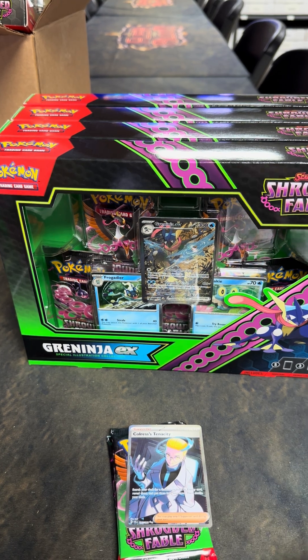Two more packs, and that will conclude the King Gambit Shrouded Fable case break video. We have not pulled a hit yet out of this one. Let's see if we can. Nothing there. Oh my gosh, it all comes down to one pack — one pack, baby. Come on, be nice to us. Give us another hit. Last pack in the King Gambit. So there's six King Gambit boxes, four packs each — we just opened 24 packs. Meowth, Galvantula, and Rebobroom EX! And better than that is a Holo Psychic Energy. That looks so clean, looks super, super nice.